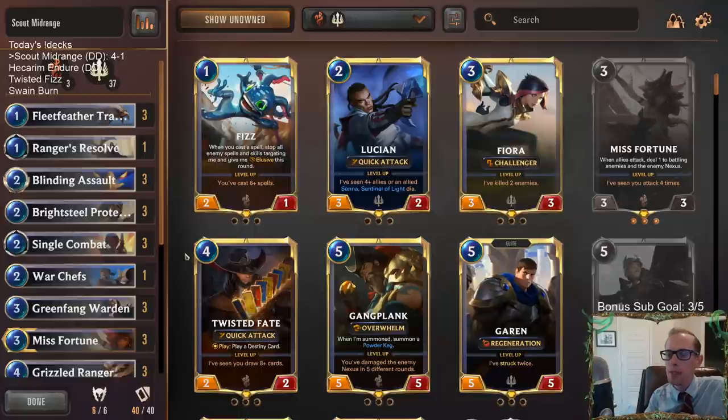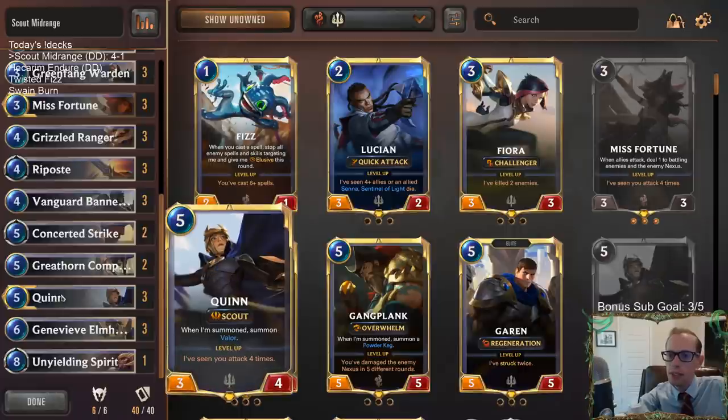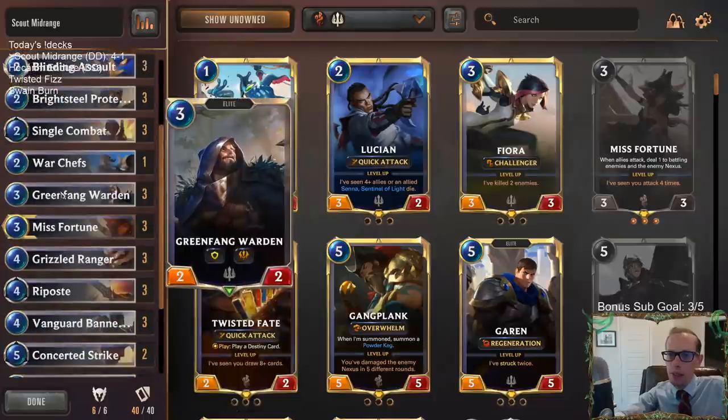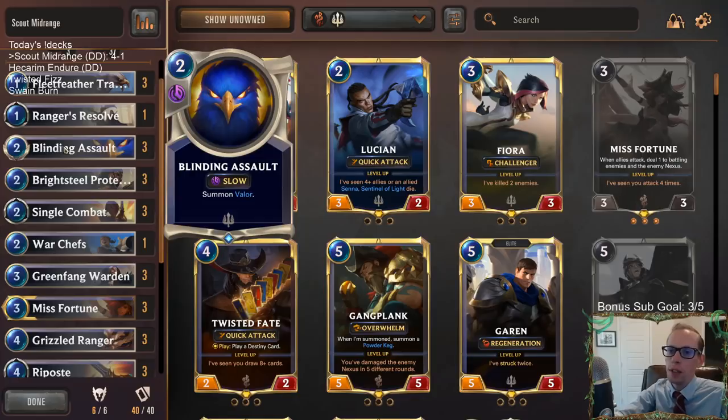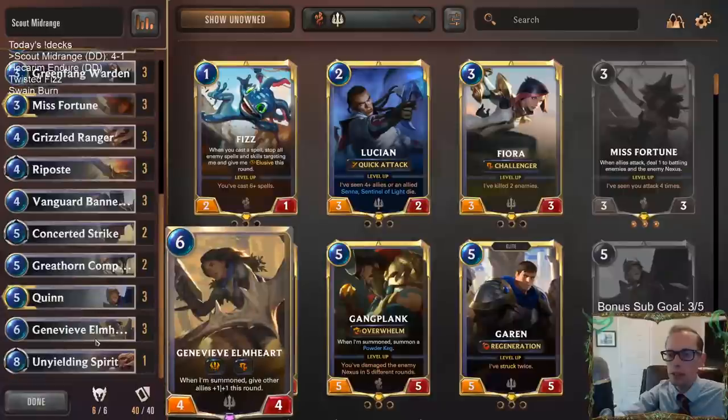The card's already so good, and Scout makes it even better. It didn't really showcase Great Horn Companion unfortunately because it's fighting on the same spot as Quinn and it's always better to play the champion — getting Valor and Quinn together. But Elmheart really shined, Green Fang Warden looked awesome, and same with Blinding Assault. Those three cards were super impressive. We didn't really get to have Protector shine either, but Protector makes it easier to attack — putting a barrier on your Misfortune or on your birds that are challenging.